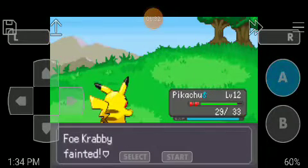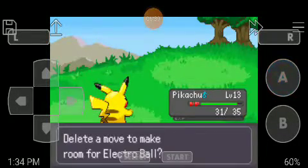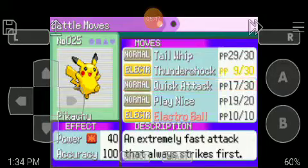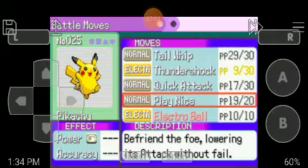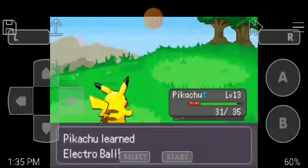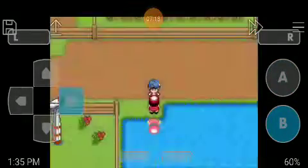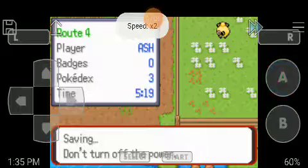Thundershock. Yeah, level 13. Electro Ball! More damage. Let's go. Pikachu has leveled up and learned a new move — Electro Ball. Time to save.